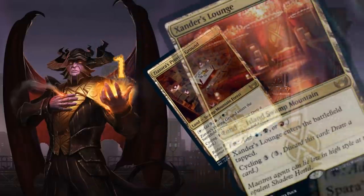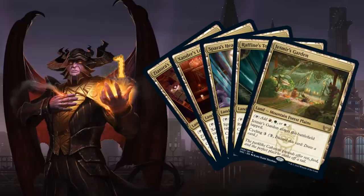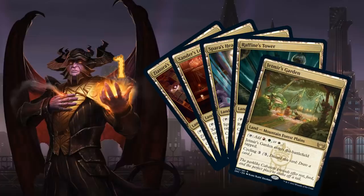At number 1 I'm cheating a little by including 5 cards total — the new cycle of Trilands, which come into play tapped, can be cycled for 3 mana, and have all the basic land types. Very relevant in older formats like Historic as well, these lands will definitely redefine standard mana bases, making all 3-color pairs' mana bases much more consistent.